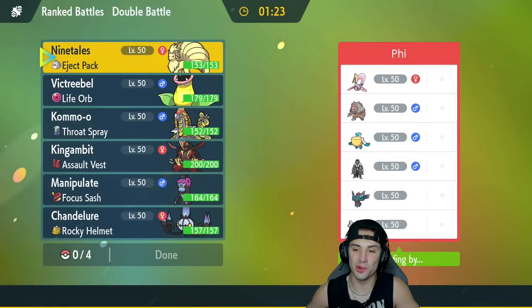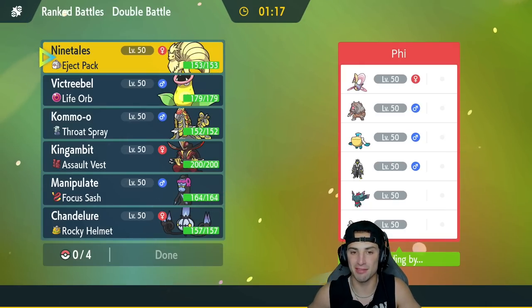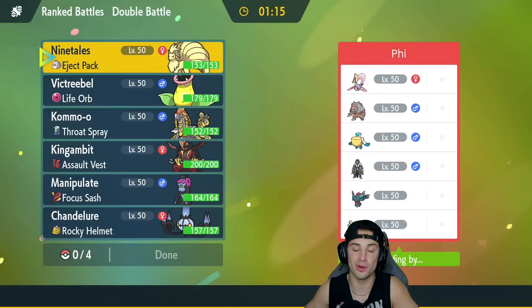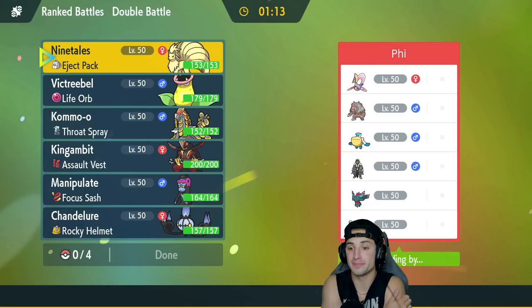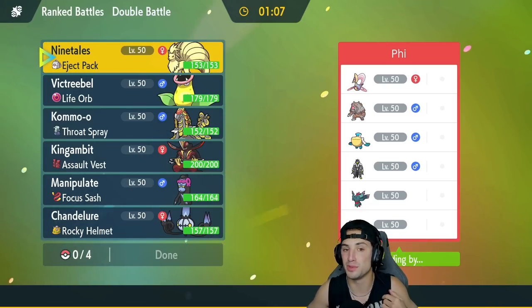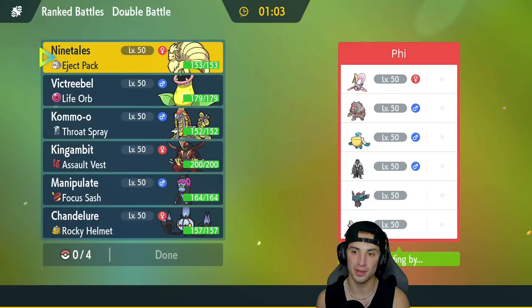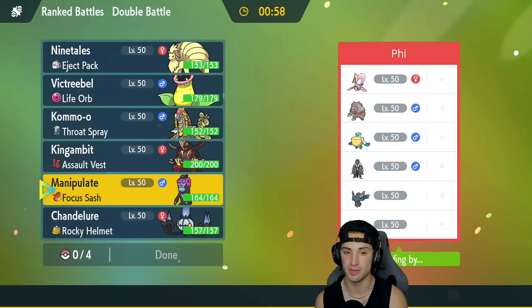Second match is on its way and we're going to have a little bit of a weather war. They got Pelipper; we have Ninetales. Everybody knows — if you're playing this game — you have to win the weather war in order to win the match. If they win with rain they win the match; if we win with sun, we win. They also have Crabominable and Ursaluna, so trick room could be very valuable to them.